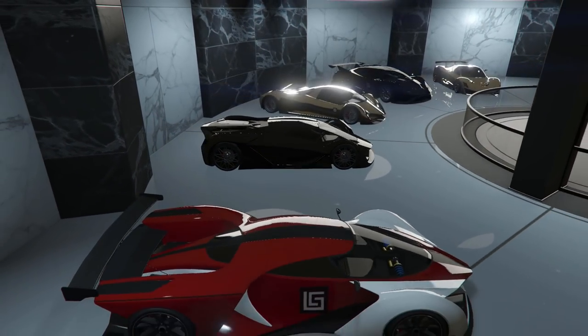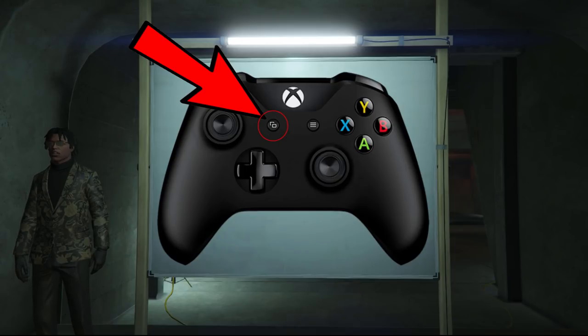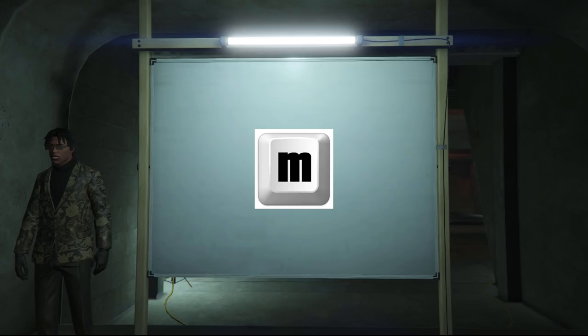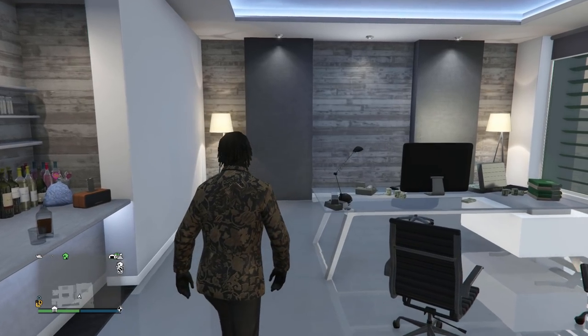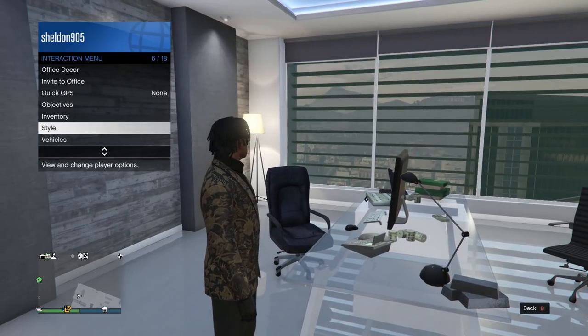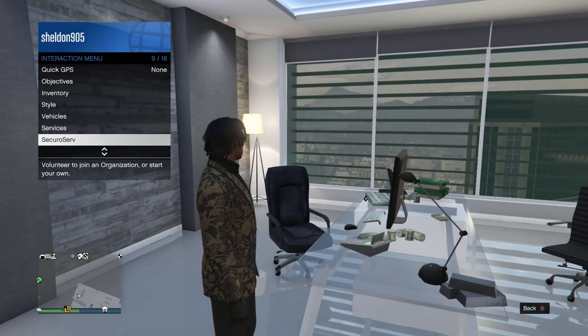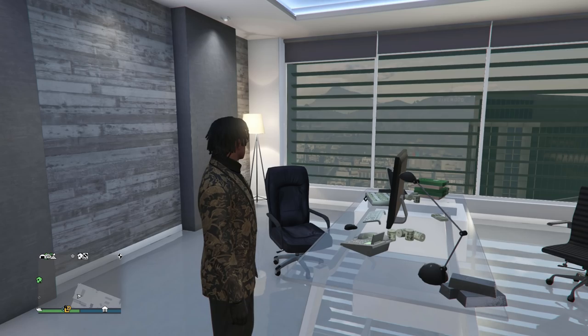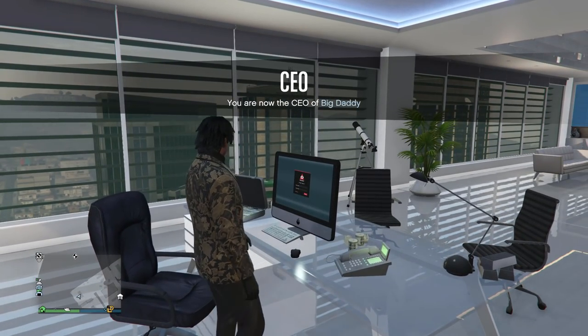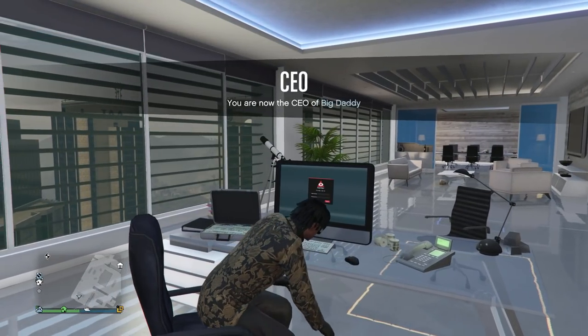Now that you own an office, you should be able to register as a CEO. To do this, bring up the interaction menu. The interaction menu is a crucial part of GTA 5 — to open it you must hold down the Select button or the button with the two little squares on Xbox, the touchpad on PlayStation 4, or the M key on PC. Once you open this menu, go to SecuroServ and register as a CEO.